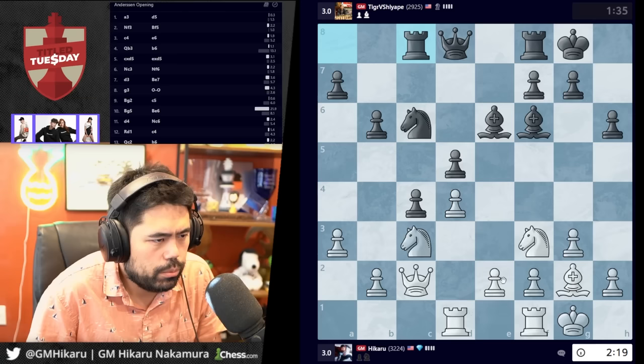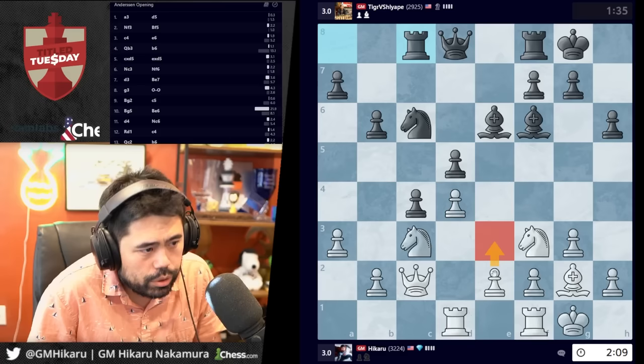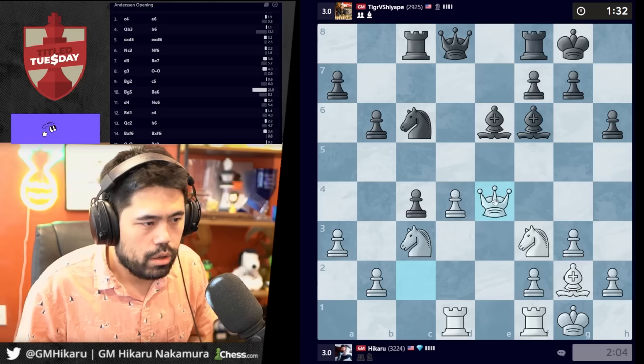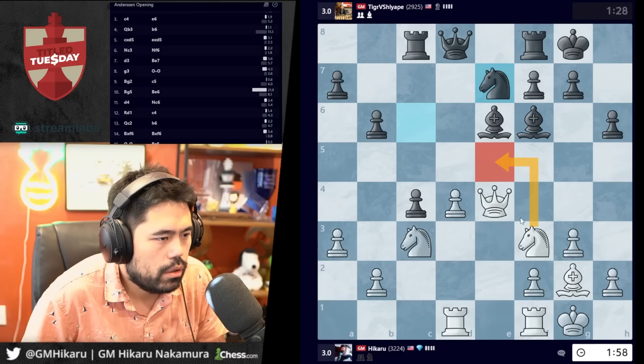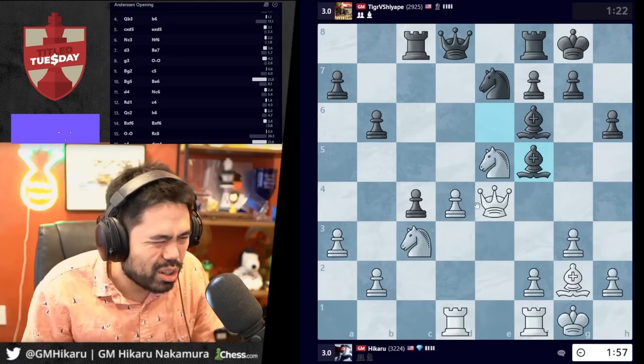He goes rook c8. e4 is the obvious question — if e4, takes, queen e4, or e4 takes d5 takes takes, that's no good. Rook e1 also makes sense, e3 is playable, a5 maybe playable too. e4 looks like the right move — I'm gonna do it just because it looks right. I want to play for d5. A7 is a good move, which I conveniently overlooked. Let's go a5 — I'm feeling a little slow, the classic Title Tuesday blues where I start to feel a little off.